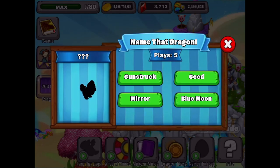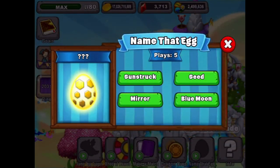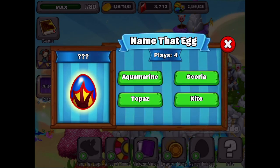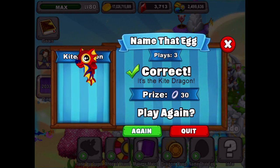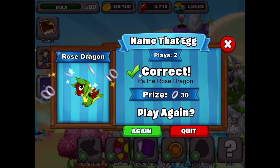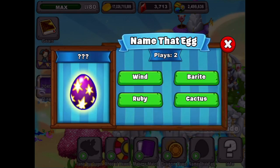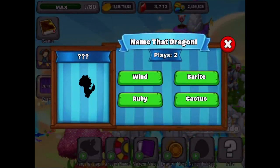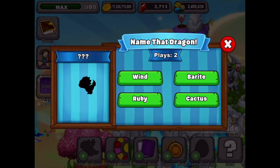I'm having a tough time figuring out what this one is. I'm thinking it's a mirror dragon. Let's go over to Name That Egg - it's not a seed, it's not a blue moon, it's got to be the mirror. Yep, there it is - the mirror dragon and the kite, very easy to pick that one out. That's a unique design, and the rose on the egg is a rose dragon. We got two more plays to go.